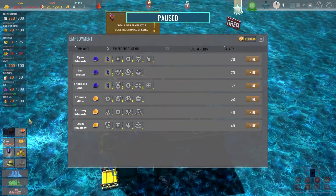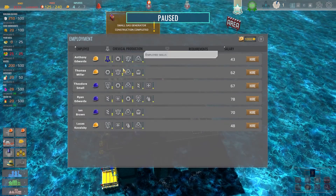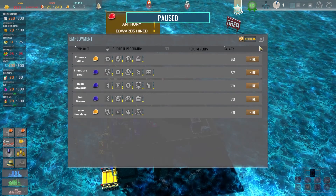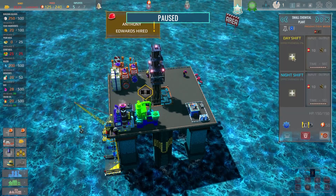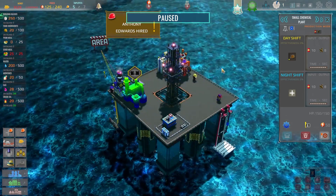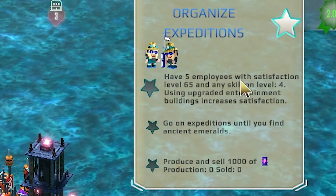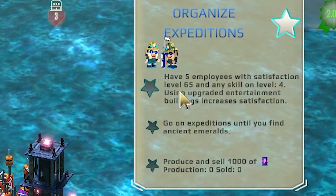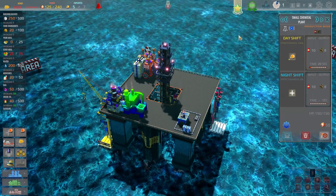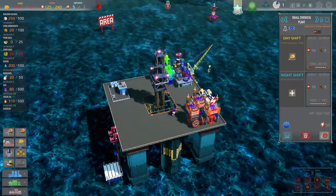Let's go and hire a few more staff because we're going to need a couple of people for this chemical production. There's only one available to hire - Anthony Edwards. Come here mister, you can go on the day shift. Our objectives for this one: we've got to have five employees with satisfaction level 65 and any skill on level four. So we've got to really get satisfaction and skilled workers up, which is going to be fairly hard I think.